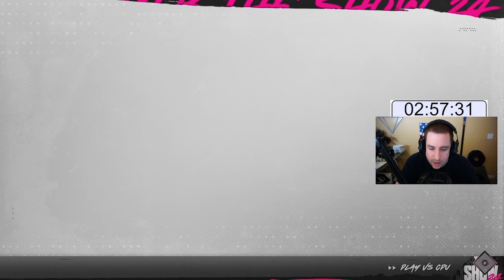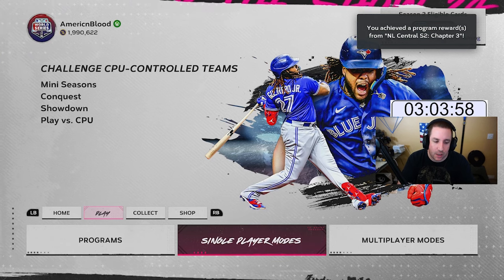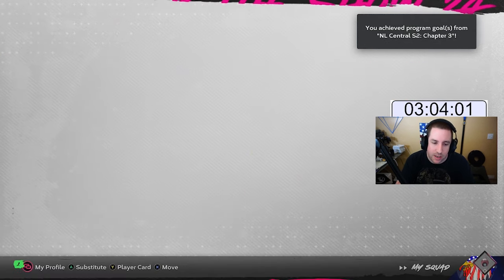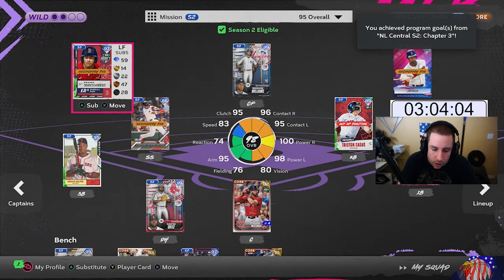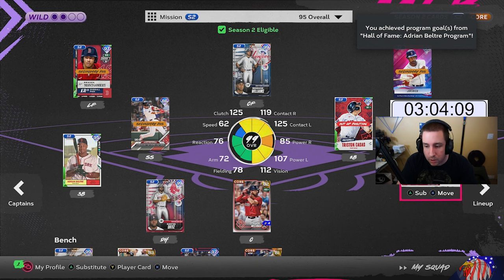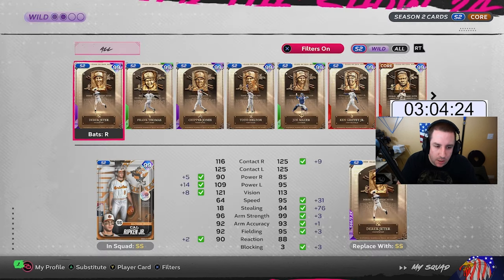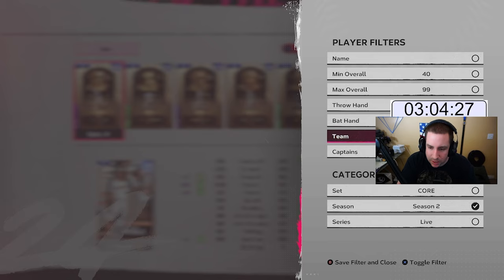Very next game — two home runs with David Ortiz and we are done with AL East Team Affinity! Now we set our lineup for the next division. We don't need Bernie Williams or David Ortiz anymore. Orlando Cepeda can stay since he's not in the same division. We're moving on to the AL Central next.